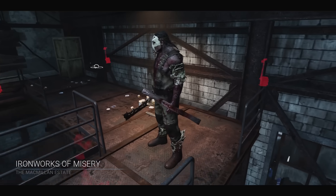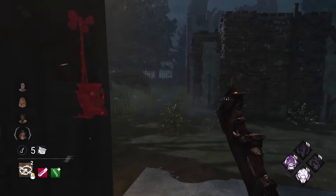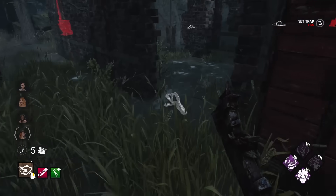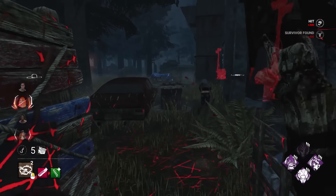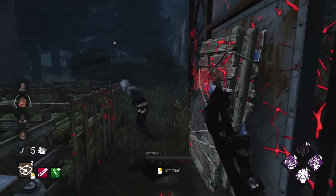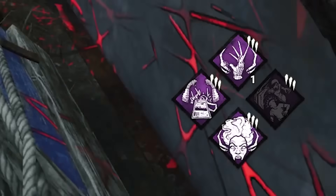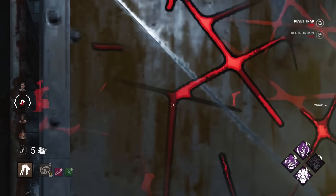Here we are with our impossible end game Trapper build. I'm gonna start off by finding the exit gates and trapping them. This should add an extra seven or so seconds onto the exit gate, so it takes even longer to escape. Right, I found the first one — but oh, a survivor! Nice, I didn't expect to see her. Now that we have the obsession switched, I can get Remember Me stacks. I got her down as well. Remember Me stacks, and when I hook her we'll have a No Way Out stack — all makes the end game really hard.